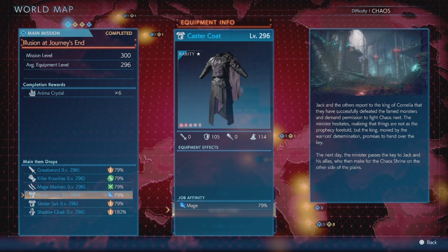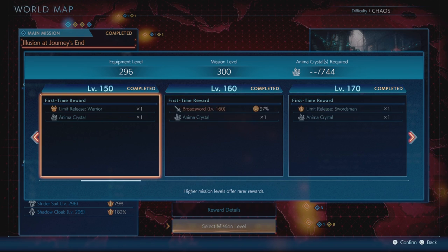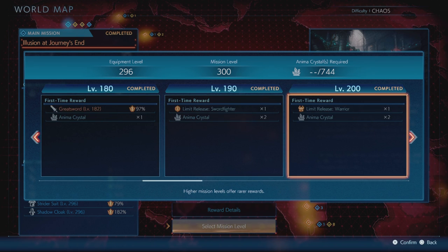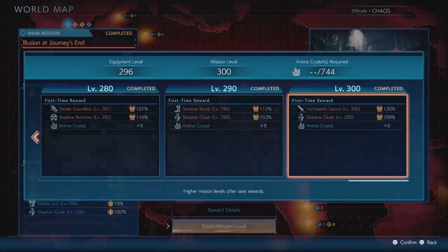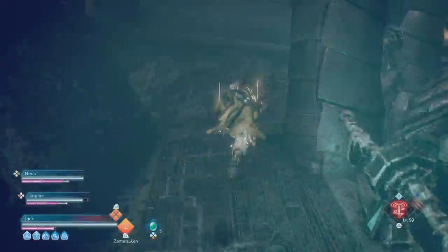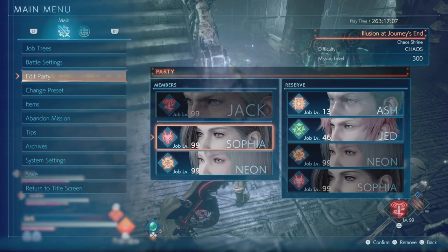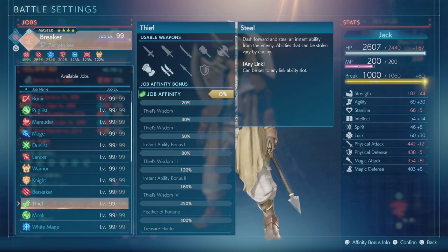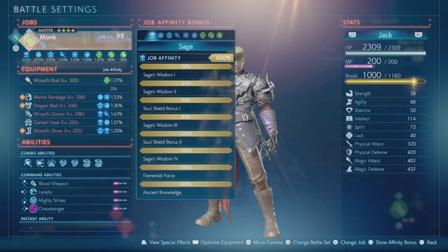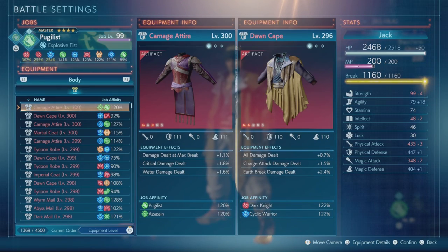One of the first things I'm going to show you is basically how I grinded a lot of the gear early for all the different jobs with relative ease. Once you get into chaos mode you open up all the different levels, and of course you're going to need anima crystals to open them. I would say start off at the highest level you can afford on the chaos shrine with your anima crystals, because you can really bypass a lot of the enemies at the beginning.